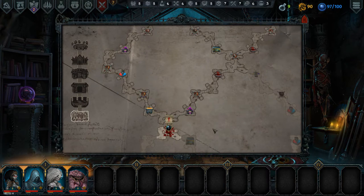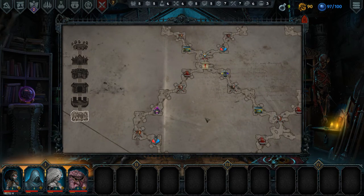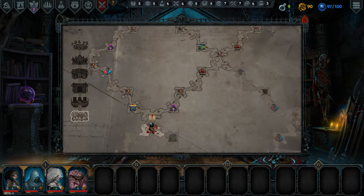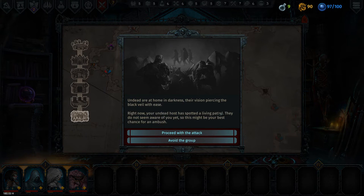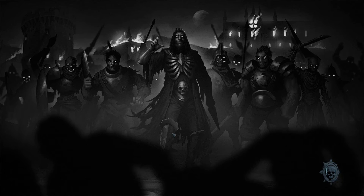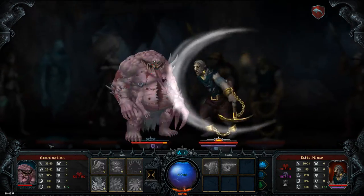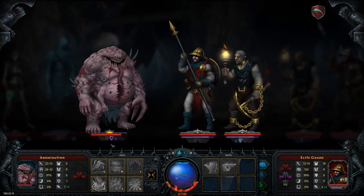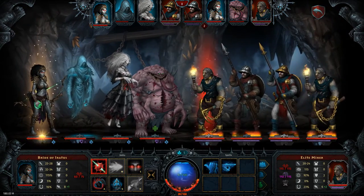I guess we could get the Wraith item right here. A couple of sacrificial pits here too. Let's check the event out and see what we get. The undead host has spotted a living patrol — so these are just regular dudes. First foily fight, not too worried about it. Now these elite miners can get quite a bit of damage. So what do we want to do here? Can't actually hit this guy, so I guess we'll focus on killing the miners first.